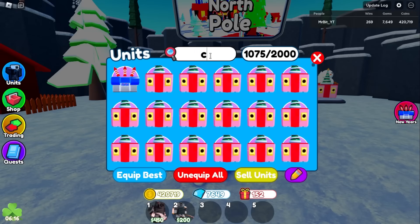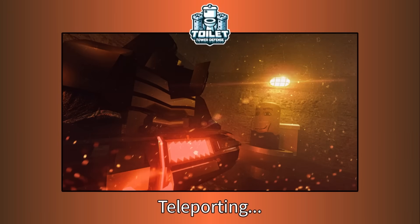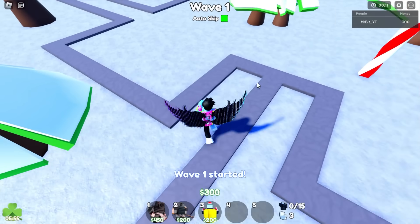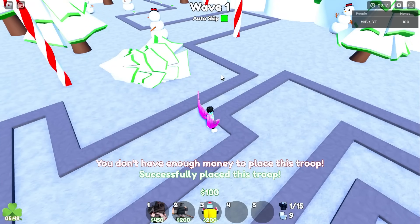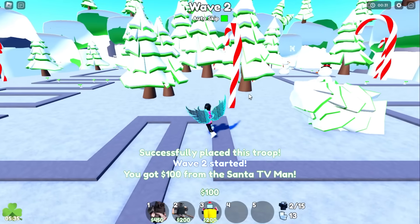There we go — new teleporting screen, that's cool. Auto skip. What we're going to do is what we always do: put down some cash units. Boom — nope. Boom — nope. Boom — nope. Boom — there we go. Should we try the legendary or the mythic first? I think we'll try the legendary first just to see how good it is.